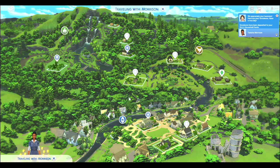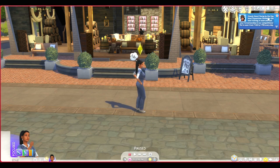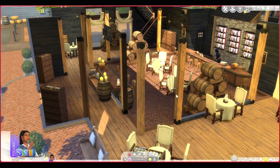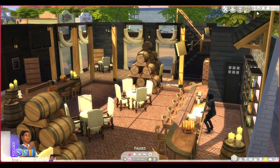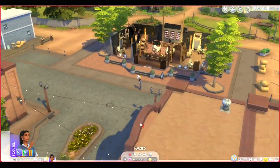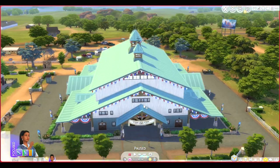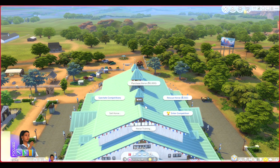We're gonna go to the Hey Now Equestrian Center — the best training in town, test your horsemanship in competitions. There's also homemade nectar available. I've never been here and I've never played with the horse pack, but I know you can breed and sell horses. Oh — you can rescue horses! Purchasing a horse is 1,000 Simoleons but you can rescue horses for 250.